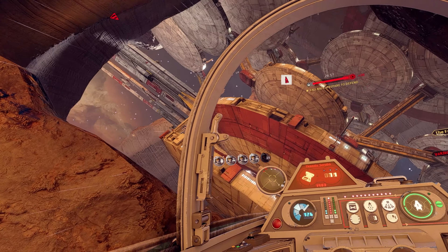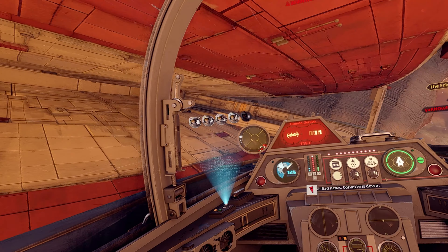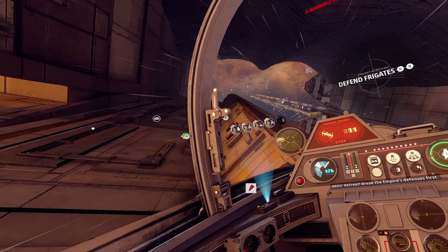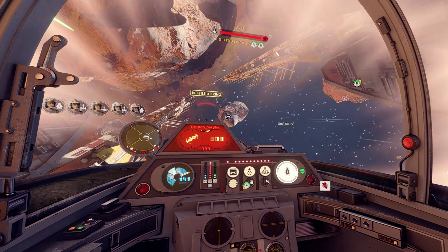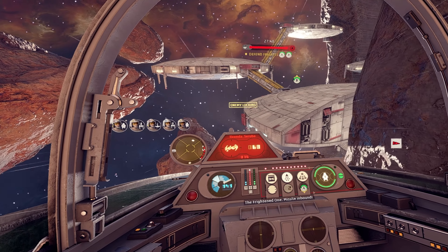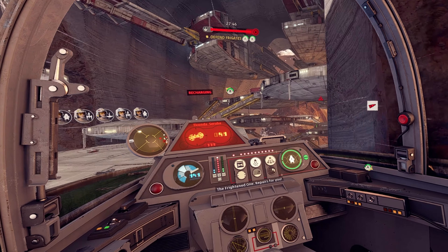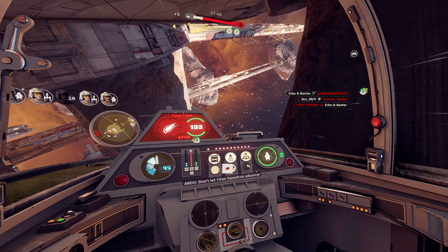At this point I'm not doing much of anything. My squadron is about to go on the defensive and I don't want to be caught in the crossfire when it's the Empire's turn to attack. So I start making my way back to my fleet, flying around asteroids and structures, just getting a feel for my new controller config. One of my favorite things to do, besides shooting people, is to just navigate through obstacles without crashing into things. It's almost relaxing in a way — like a Sunday drive in space with big rocks.